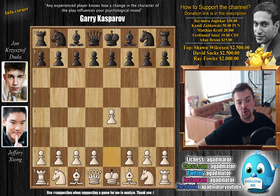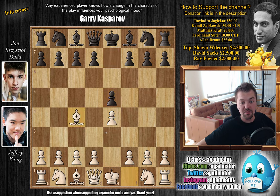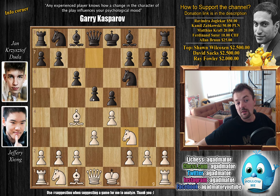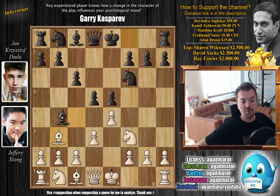With the white pieces, Xiong opens with e4. With e5 and now bishop to c4 — he goes for the Bishop's Opening, trying to mix it up as he has to win this game. With knight to f6 and now d3. With c6 preparing d5. Knight to f3 and now d5. Bishop back to b3 and bishop to b4 check. Duda is now following a game he already played against Peter Svidler in the FIDE Grand Prix in Riga in July — that ended in a draw.